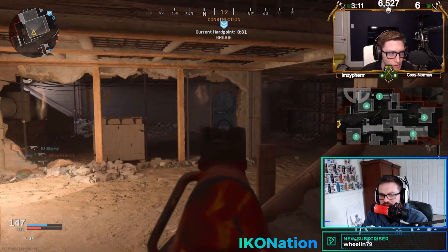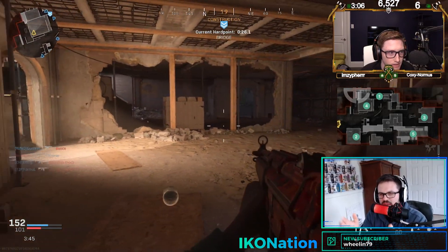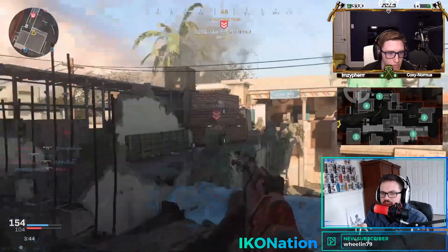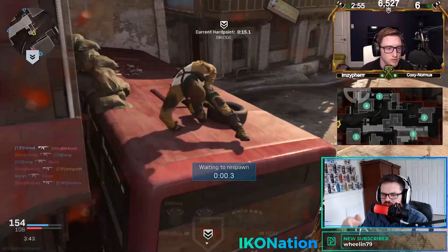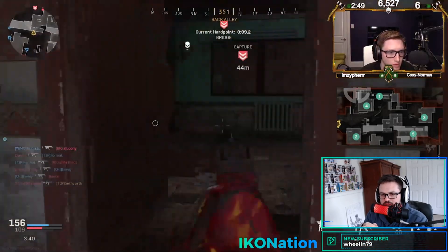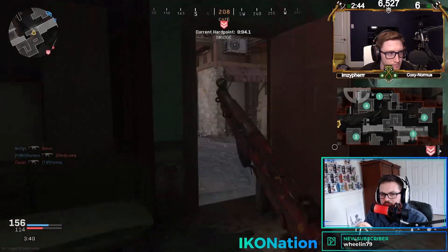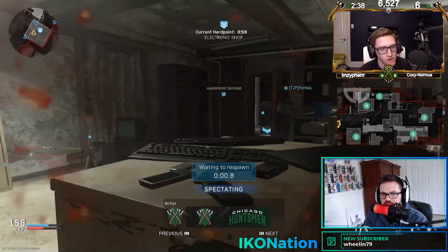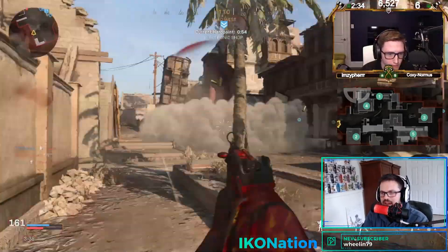Toronto did a really nice job on that fifth hard point — they were down about 100 and have closed it to about 50. If they could flip just one time in the next 24 seconds and slay out, that would get them right back in the ballgame. But it does look like they're still spawning top rugs as they try to get into that bridge hard point. When Scump died and came off spawn, they did spawn ammo, so Chicago looks to have control of the current hard point.